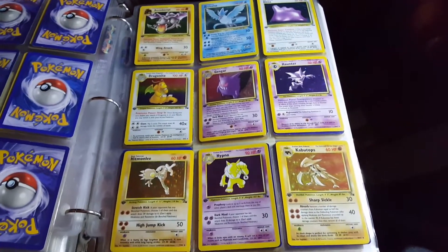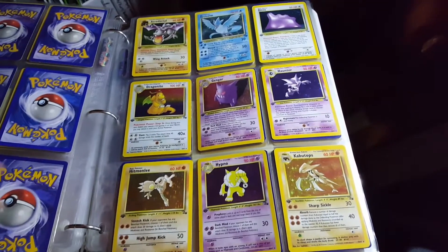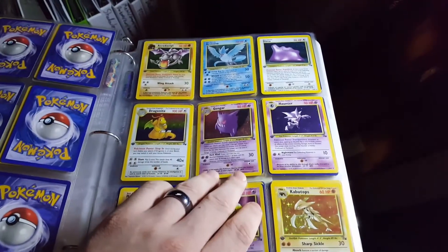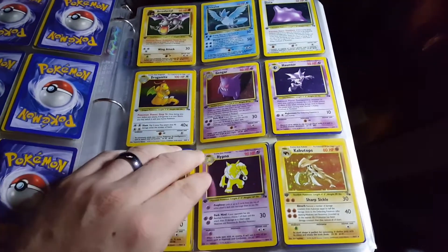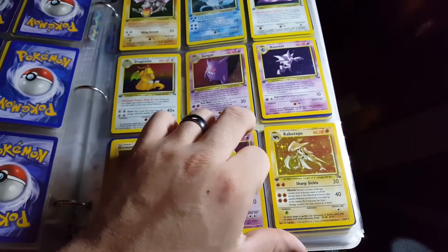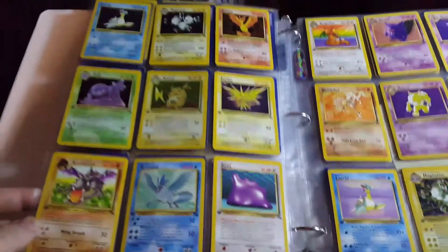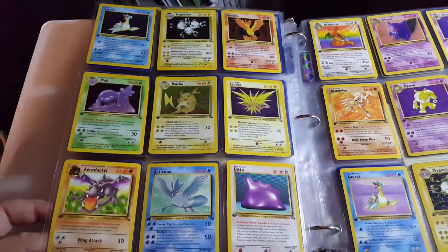Hi guys, today I'm gonna show you the newest set I've completed that is now available in my store. It's the First Edition Fossil set — every card in here has the First Edition stamp, and some of these are in mint condition. Look at this, not a single scratch. There's the first page, and there's 62 cards in the Fossil set.